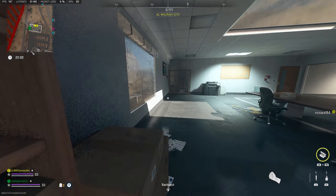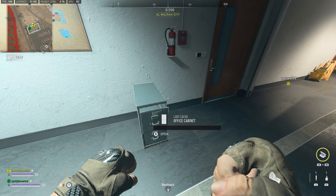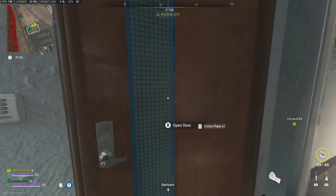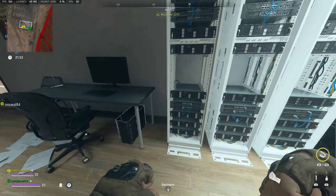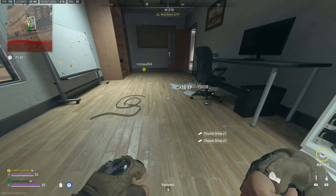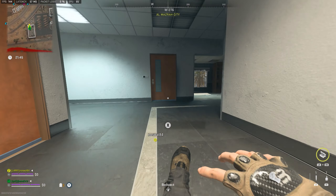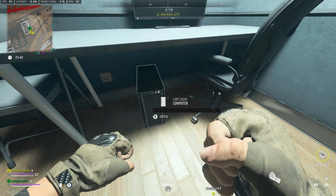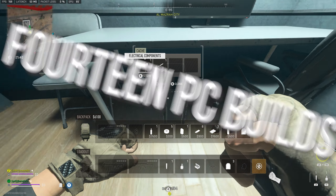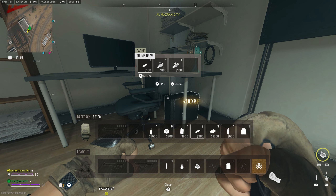Revive pistol, battle rage — grab that revive. There are stairs in this building. Oh, a computer! Hard drive, thumb drive — hell yeah! There's all sorts of good stuff in here for me. If you have any hard drives or thumb drives you don't need, I have so many, brother.